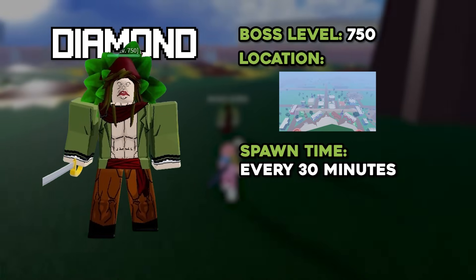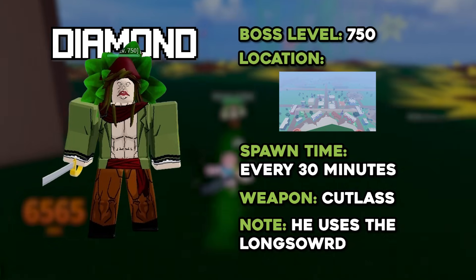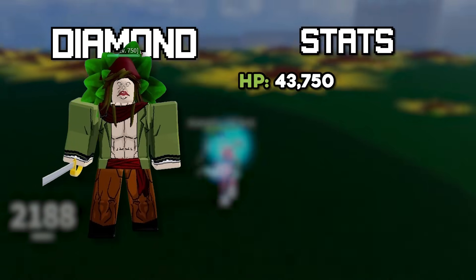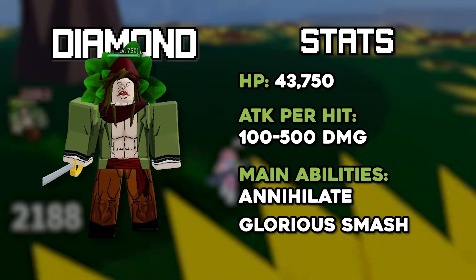He spawns in around every 30 minutes, and the weapon that he uses is the Cutlass. But the weird thing is that he actually uses the moves of the Longsword, which literally makes no sense. Anyways, moving on to his actual stats — he has a total of 43,750 HP, and he does around 100 to 500 damage depending on what ability he hits you with.